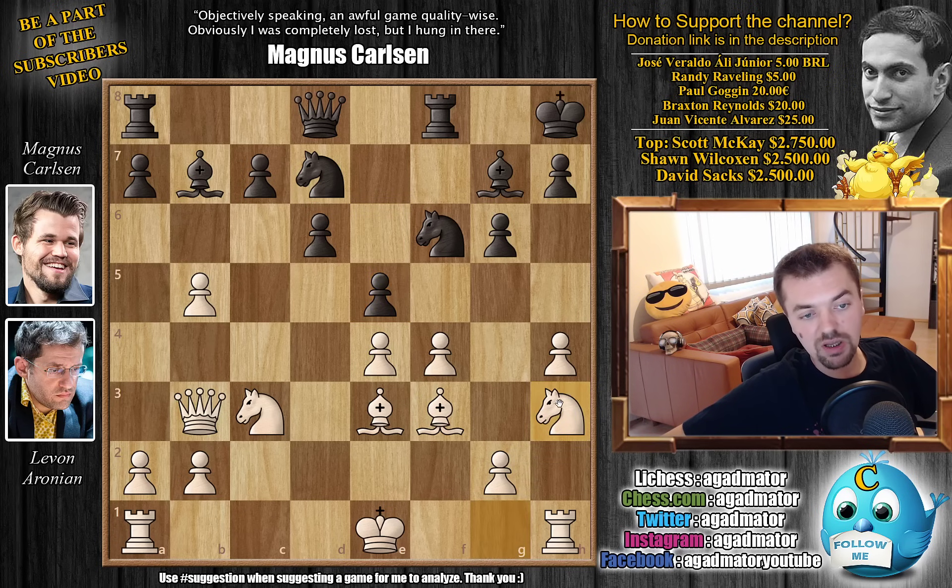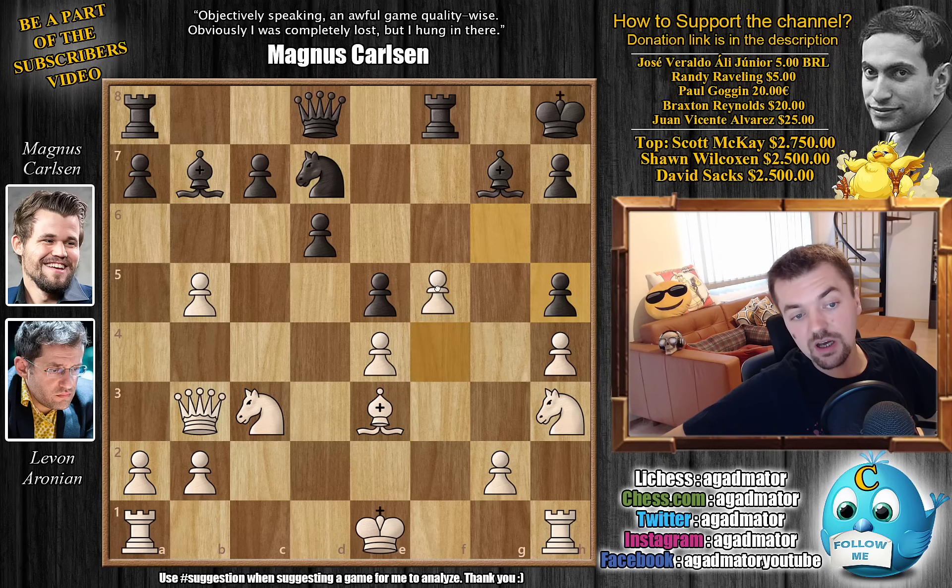We have Knight to H3 by Levon, defending on F4. And now Knight to H5 by Magnus, adding another attacker to the F4 square — also the Knight can jump to G3 if needed. Here Levon makes a very concrete decision. He decides to capture on H5, we have G captures, and then pushes the pawn all the way to F5. And now if Magnus will be unable to push D5, this White structure should be excellent.